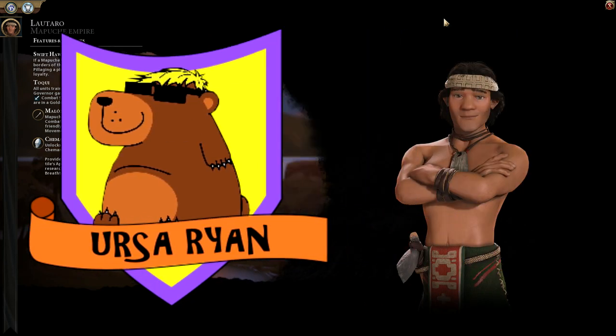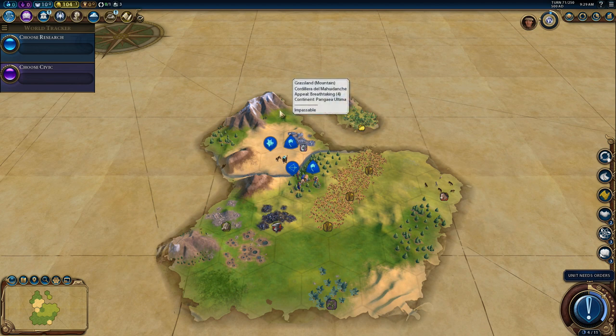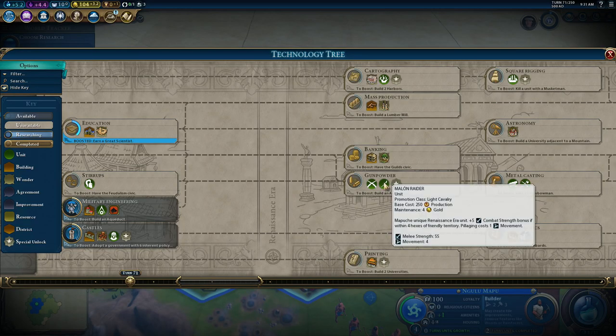I've had fun over the last couple of videos showing you fun and interesting ways to beat Civ. Lautaro of the Mapuche has to be the best civ at domination victories in the entire game, yet often doesn't get included on many lists. Let me show you why he is the absolute best. We're going to get a religion first, and yes, we're playing on Emperor, online speed.